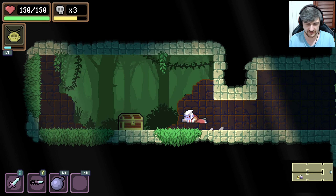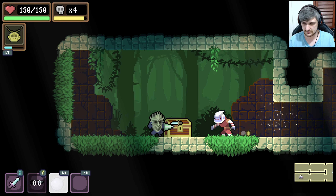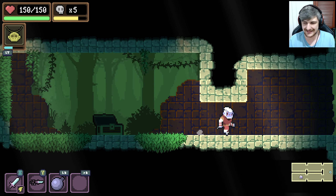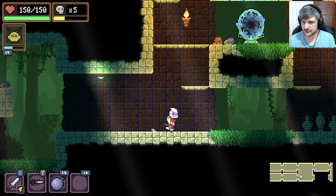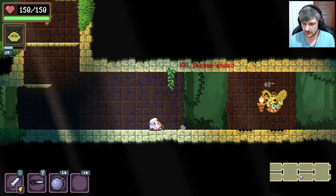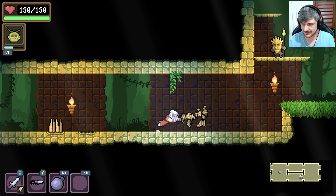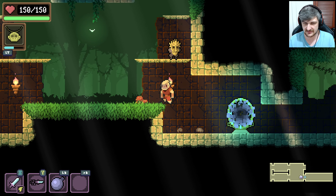Just dodge earlier, make it obvious. Lightning — electric, whatever. So this isn't procedurally generated; it's the exact same map we've played before. Now it's different — maybe it's just that intro part. I'm pretty sure down here's different, but a lot of it's the same.